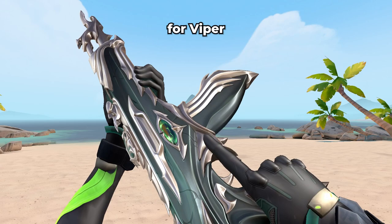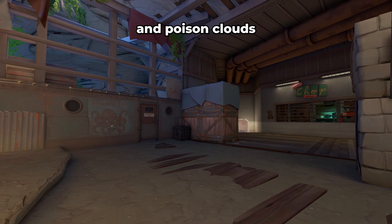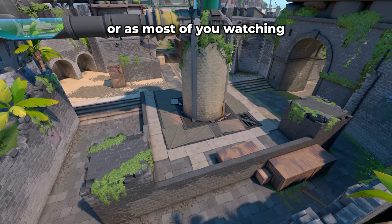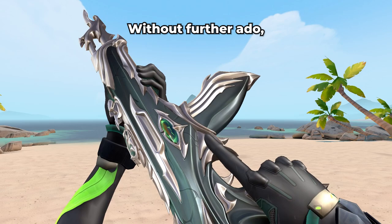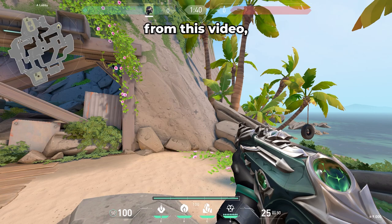Hey everyone, my name is Architect, and today I'm going to be sharing with you guys some useful lineups for Viper on the new updated version of the map Breeze. These lineups include both Snakebites and Poison Clouds that can be utilized to either help your team execute onto the bombsites easier, or to deny spike defuses and secure post plants. I've included timestamps in the description, so feel free to look through them to find any specific lineups you're looking for.